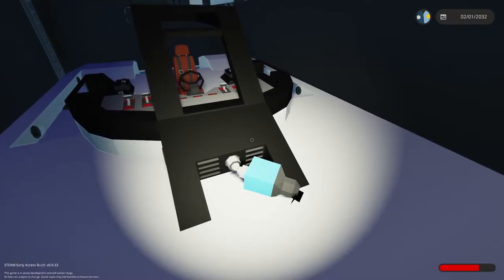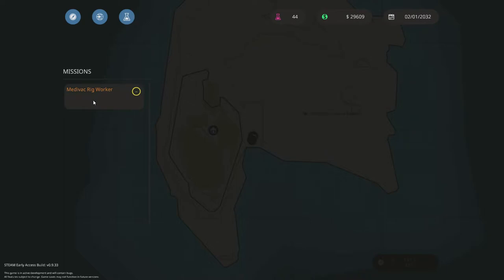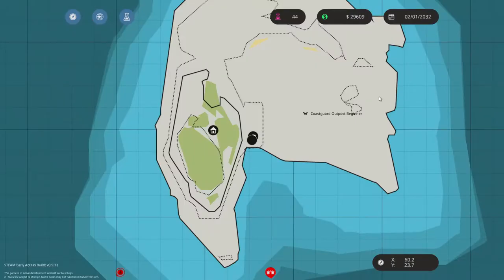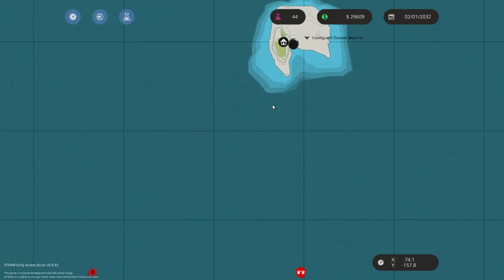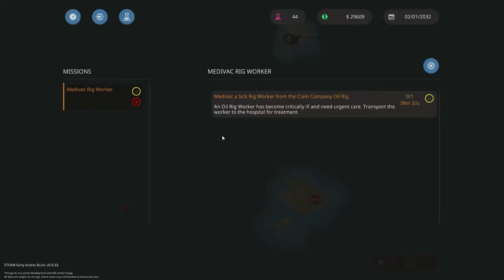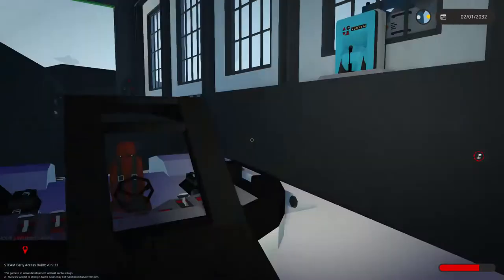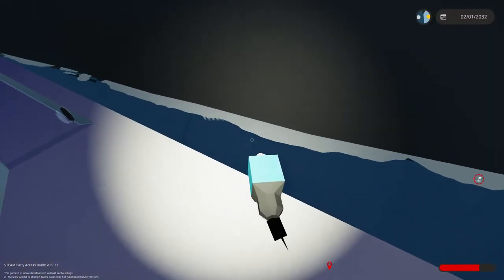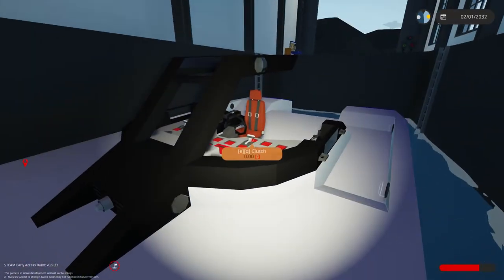We've just picked up a new mission — Medevac the Rig Worker. It's really close by and we have half an hour to do it. It's about one and a half kilometres this way and then an extra kilometre, so maybe two and a half kilometres in total. We're filling up with fuel — that's just finished, so we'll unplug that and I'll see you out there when we're on our way.